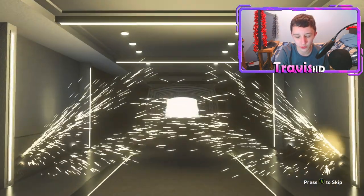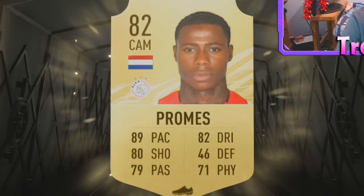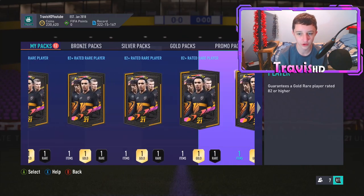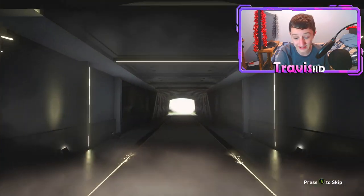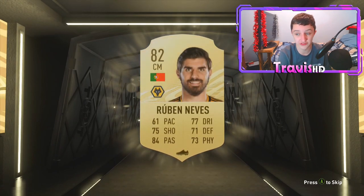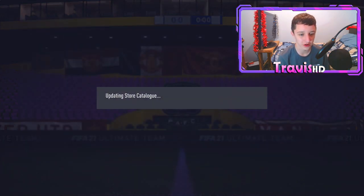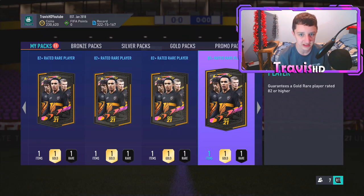No walkout yet again, no board. These packs — honestly, we're going to have a Promes right there. So many non-boards. I just feel like we are building up for a big pull. I just can't sit here and sulk. No walkout again, no board again. Don't touch these packs — these packs are criminal to open. Do not waste your fodder. I basically stacked this for Team of the Year, used all the fodder I was saving — into these packs. And it's been a waste. We've got 10 left.